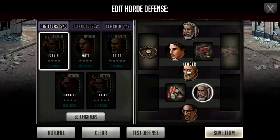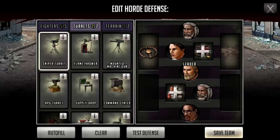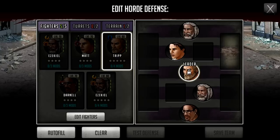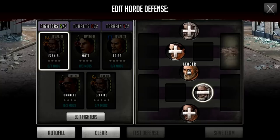This is my defense team. As you can see I can select fighters, turrets, and terrain. I can only put down two turrets and two terrain plus my five fighters, and the slots are already allocated. Right now I've got nothing allocated — characters are there but no terrain or turrets. The top three characters are the three middle characters and the bottom two characters are the end characters. For a good defense I'd have terrain at the bottom two positions and no terrain at the top.